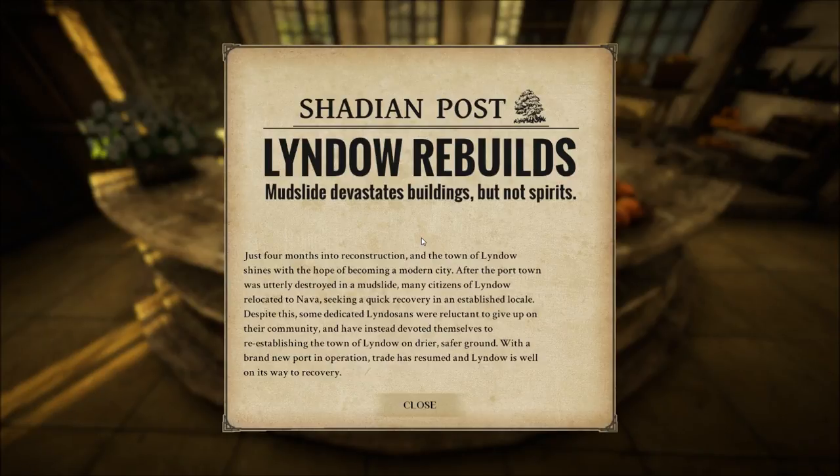Shady and Post. Lindau rebuilds. Mudslide devastates buildings, but not spirits. Just four months into reconstruction and the town of Lindau shines with the hope of becoming a modern city. After the poor town was utterly destroyed in the mudslide, many citizens of Lindau relocated to Nava, seeking a quick recovery in an established locale. Despite this, some dedicated Lindosians were reluctant to give up on their community and instead devoted themselves to reestablishing the town of Lindau on drier, safer ground. With a brand new port in operation, trade has resumed in Lindau and it's well on its way to recovery.